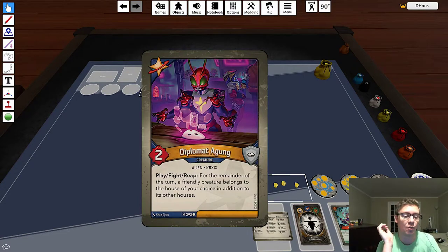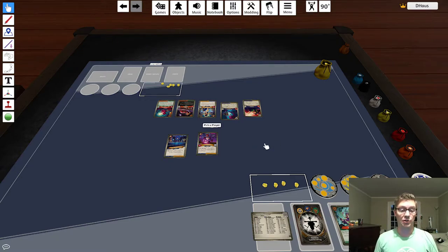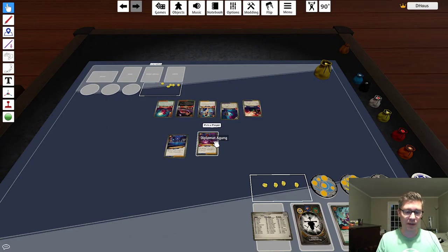Diplomat Agung is a very powerful creature with two power. It says: play, fight, reap — for the remainder of the turn, a friendly creature belongs to the house of your choice in addition to its other houses. You could play this out and just use another creature you've played to become a Star Alliance creature and then use it to reap. That's good value, but if you can combine Diplomat Agung with Grand Alliance Council you may be able to do crazy things to destroy your opponent's board.